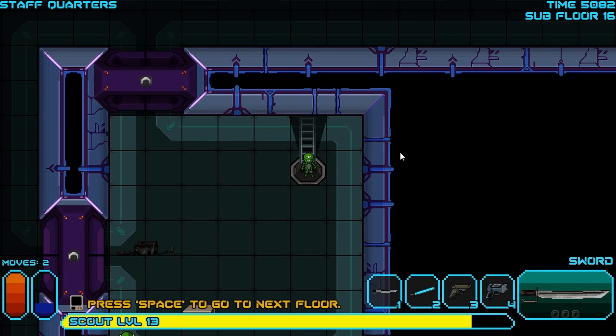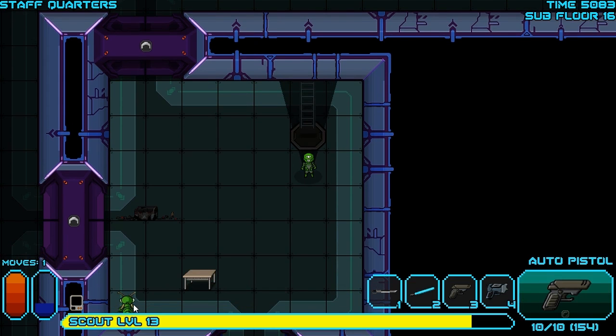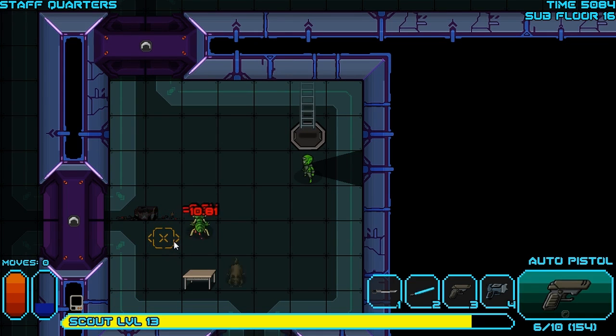Here we're on floor 16, the first part of the second half. One issue we're starting to run into, though, is the guns that we do have ammo for are starting to run low on ammo. So it may become an issue soon. We'll have to wait and see.